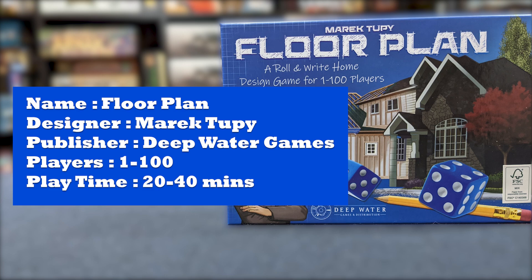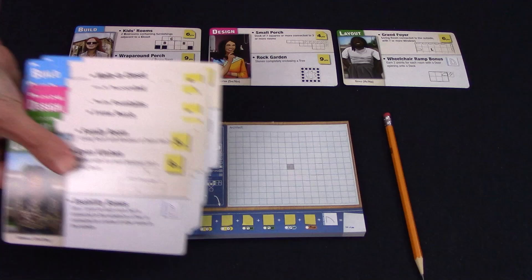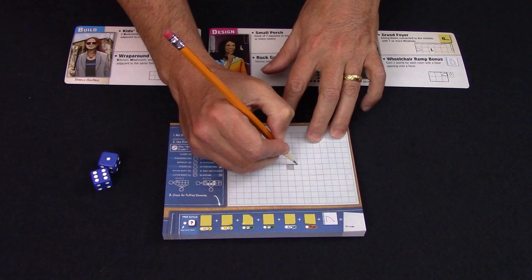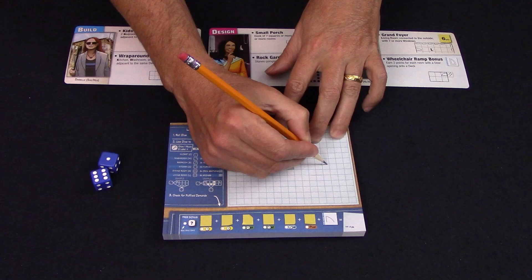Here's Floor Plan set up. Randomly select one of each of the build, design, and layout client demand cards. Each player receives one blank floor plan, then set one die to six and roll the other die. Each player must then draw a six by whatever is rolled on the other die, size of room that encloses the shaded square. Each player must then put an L in the shaded square in the center of the sheet. This is your first room of your house, and is a living room.